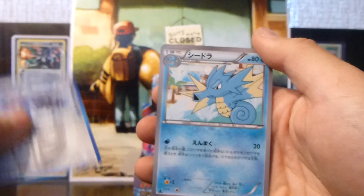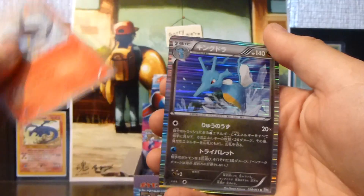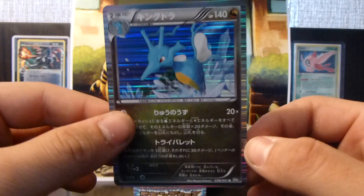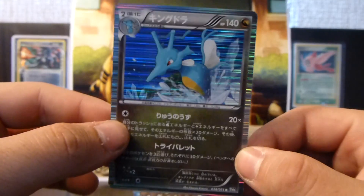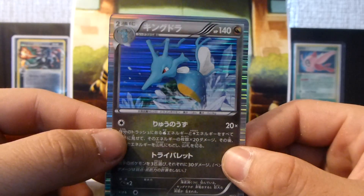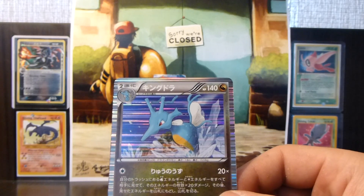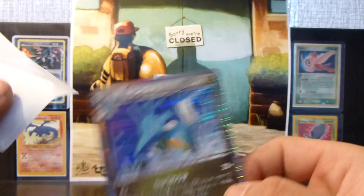So we have a Steelix, Snivy, Sneasel, Lampent — awesome — and a Kingdra holo. It's actually a Dragon-type, so this is the first Dragon-type Kingdra. Really nice — that's pretty sweet.